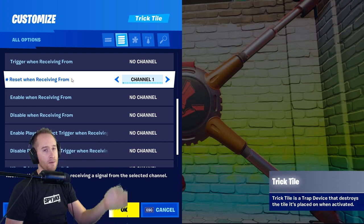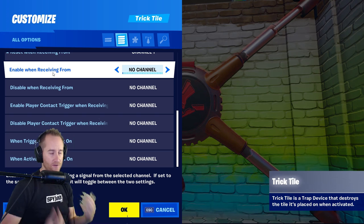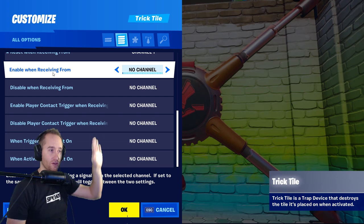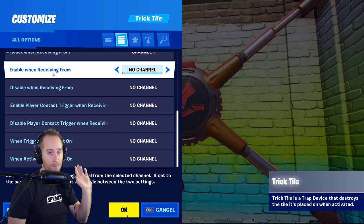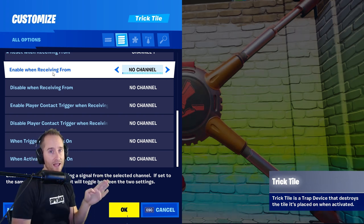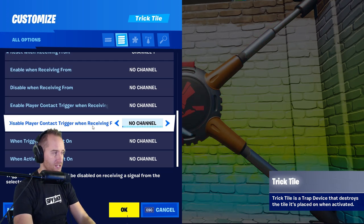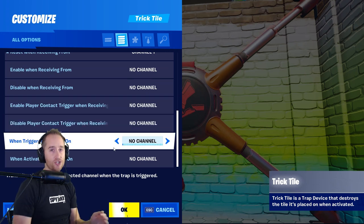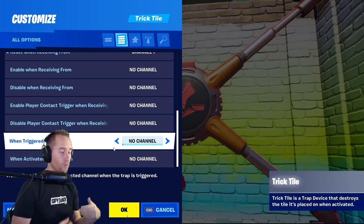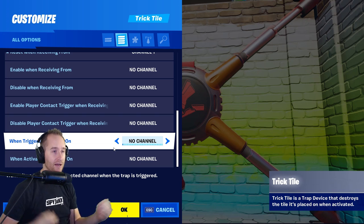Now we're into the different triggers. The first one - triggering when receiving from - means if you hit another trigger the wall this is attached to will disappear. This is the setting I used to make the walls reappear: it resets when receiving from channel 1. You can also make it enable when receiving from a certain trigger, so the wall seems impervious until you've triggered something.